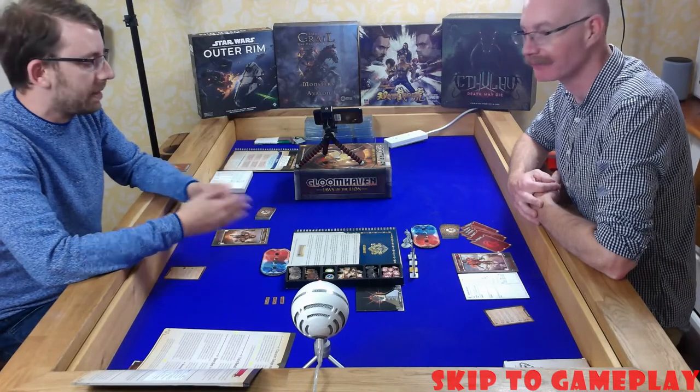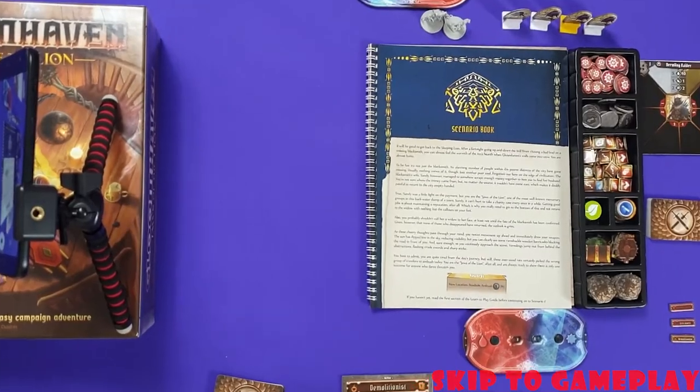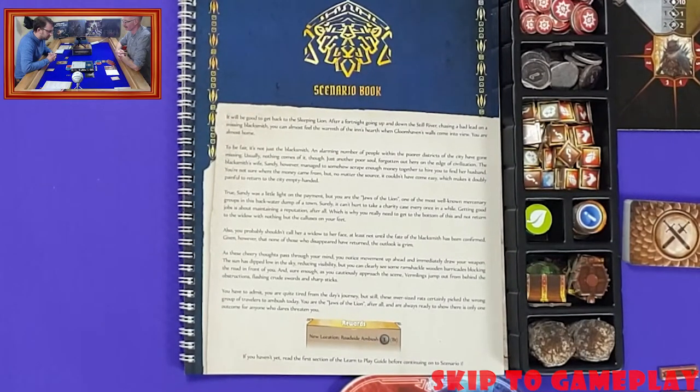The scenario book reads: 'It will be good to get back to the Sleeping Lion. After a fortnight going up and down the Still River, chasing a bad lead on a missing blacksmith, you can almost feel the warmth of the inn's hearth when Gloomhaven's walls come into view. You are almost home. It's not just the blacksmith — an alarming number of people within the poorer districts of the city have gone missing. Usually nothing comes of it, just another poor soul forgotten out here on the edge of civilisation.'